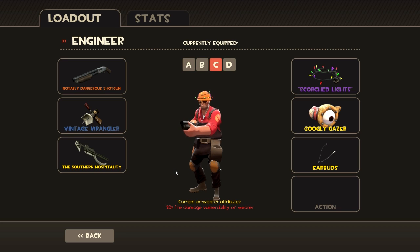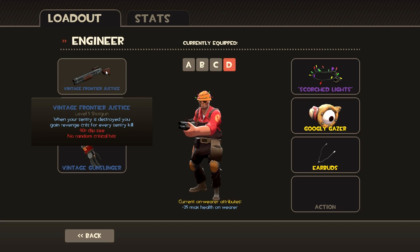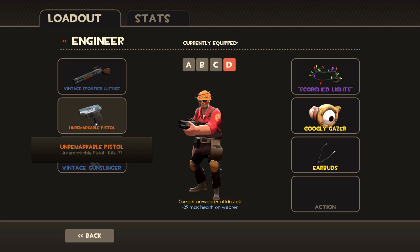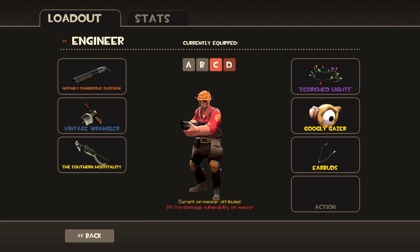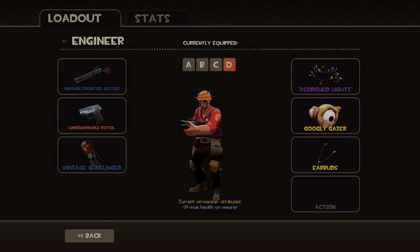My fourth loadout is a very different style of play — the Gunslinger with mini-sentries. You want the Frontier Justice to take the assists and kills from your sentry and use those to dispatch enemies quickly with crits. You want the pistol for extra firepower and obviously the Gunslinger to deploy mini-sentries. In the upcoming video I'm going to mainly show the Gunslinger build because it's really, really fun to play with.